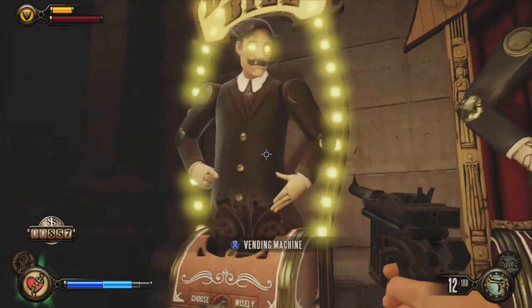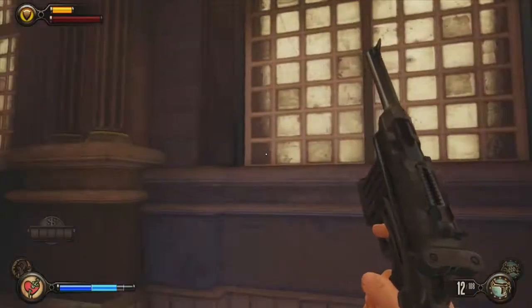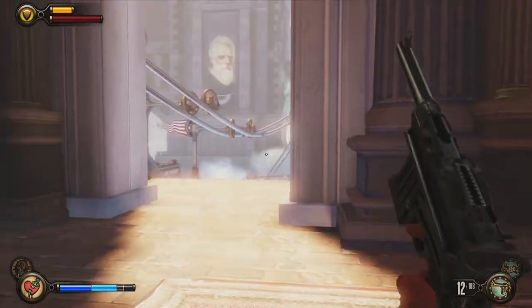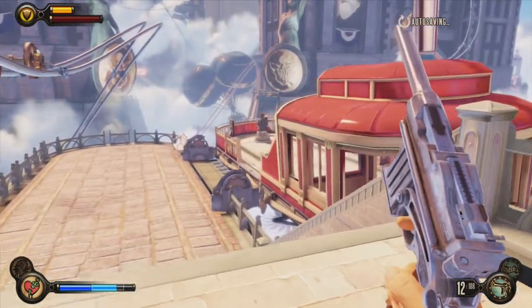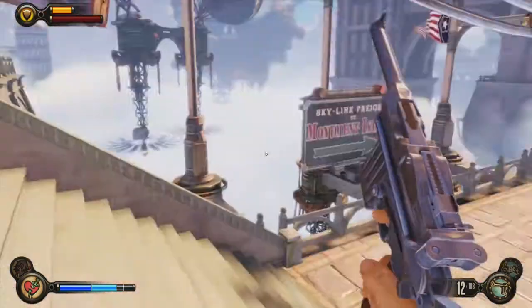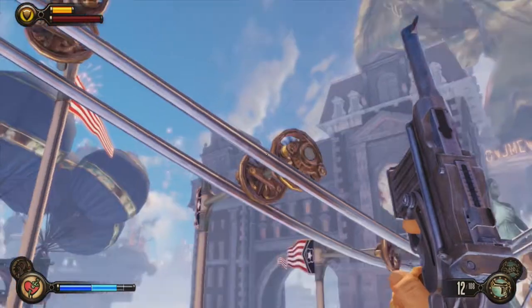Still the same thing — I think I'm okay on ammo. Let's see what this guy's got: same thing, crow trap and Devil's Kiss Aid. Monument Island closed. This is the ferry to Monument Island. Is that a police thing over there? I can attach on those.